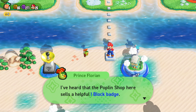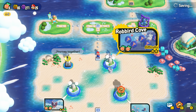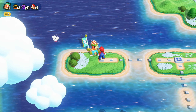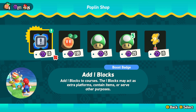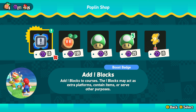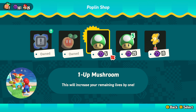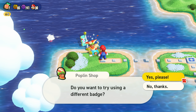I've heard that the poplin shop here sells a helpful block badge. Let's have a look. So — add blocks. I thought it was like a block to block attacks basically. So, add blocks to courses — the blocks may act as extra platforms, contain items, or serve other purposes. Let's buy one. Let's get another seed, why not? Get some more lives — we now have 30.